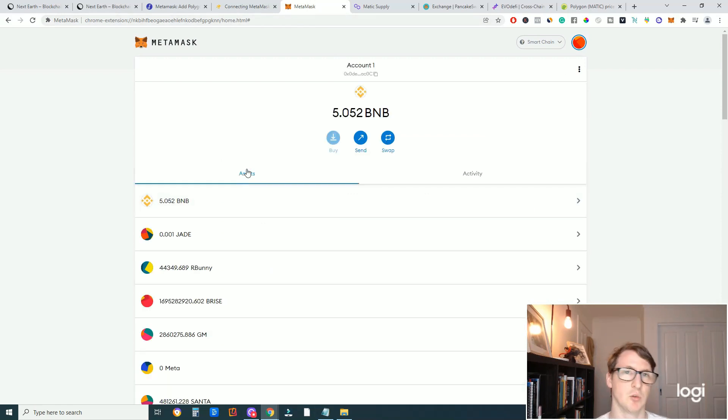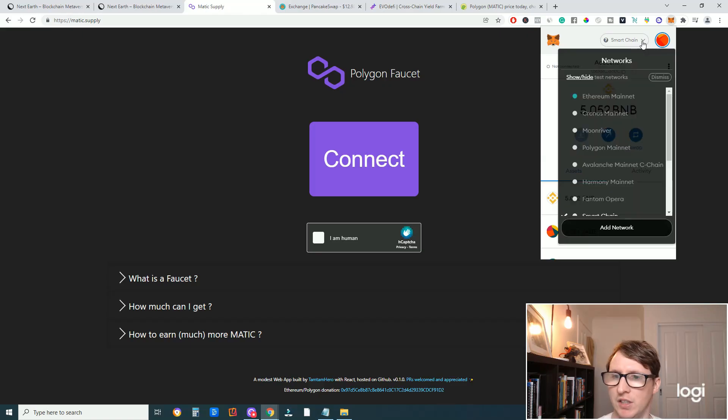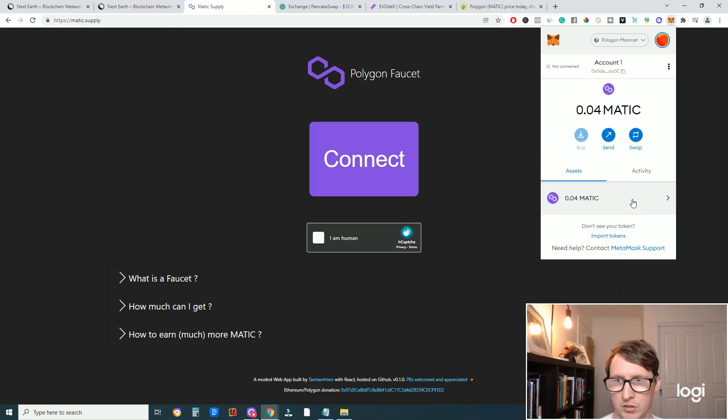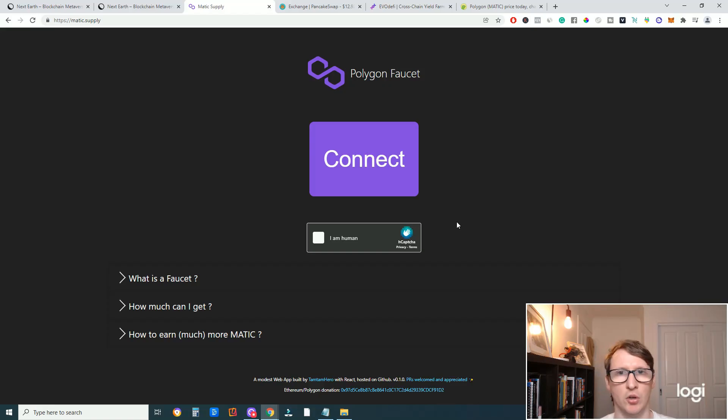Once you have both networks added, the next step is to supply your Matic wallet. Go to the dropdown tab in MetaMask, select Matic Mainnet, and switch to Polygon Mainnet. Once you're on the Polygon Mainnet, you need to have some Matic in the wallet to pay for transaction fees. You'll need fees to pay for bridging your BNB over to Matic so you can buy land on NextEarth. I'll share with you why you need that.